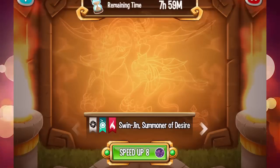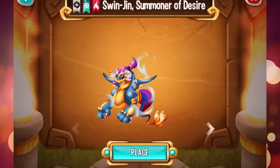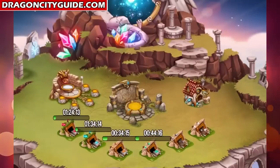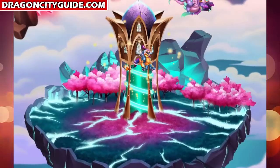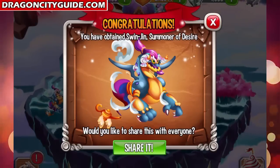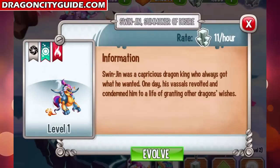Let's summon this dragon for eight gems. Check it out — the Swinjin. This dragon comes out of a genie bottle, so let's place it right here in the magical habitat. Congratulations! Very beautiful dragon, check it out.